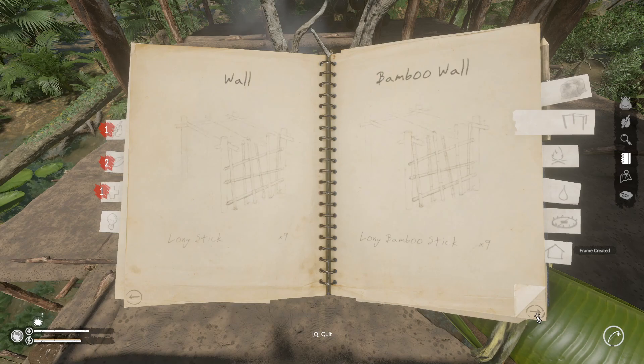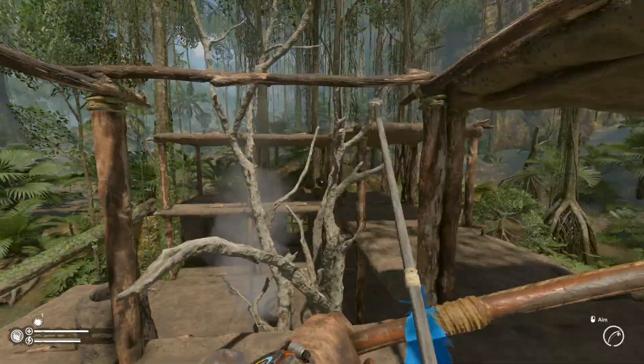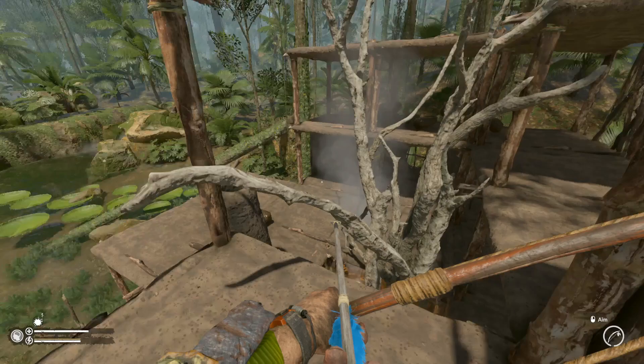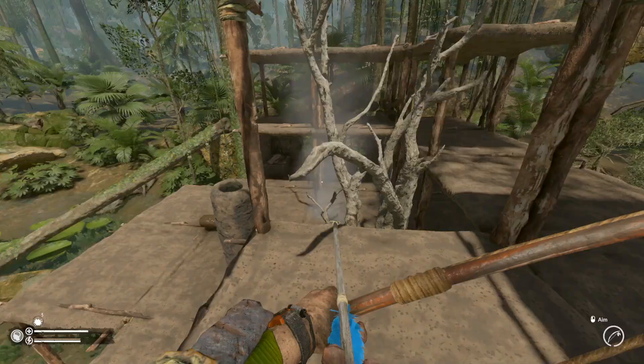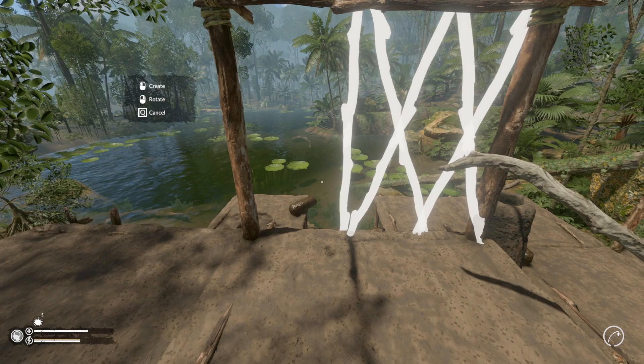Wouldn't it be funny if we could build just a little doorway here? We can't, of course not - that would have been silly. Let's just make sure. Yeah, we can't. What about a wall? Yeah, but still that's kind of funny - look at that, I love it, that's adorable. So can we build anything right here though - that's the question. Yes, we can! So maybe I do the reverse...